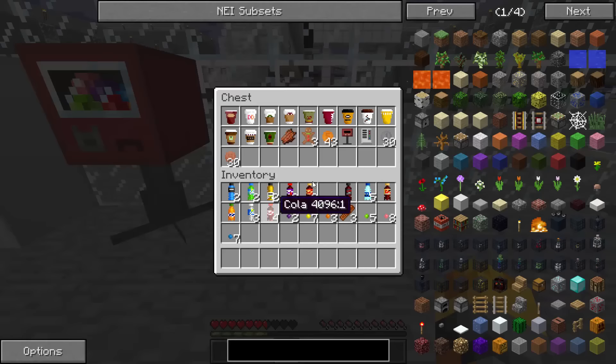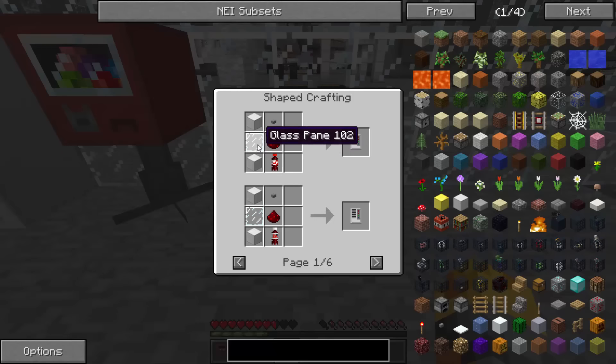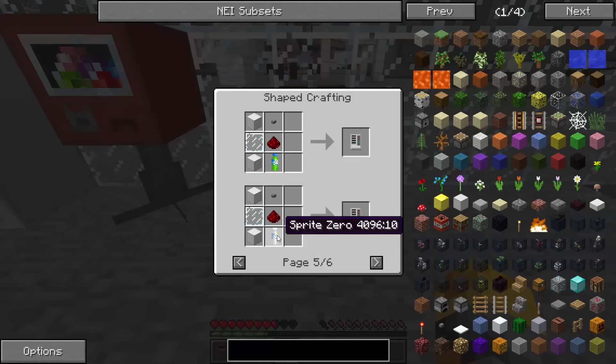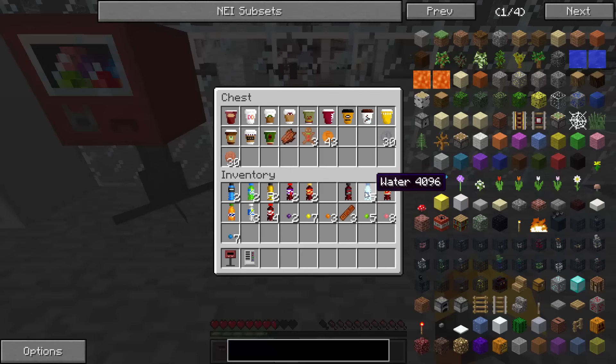Let me show you how to make these vending machines because they are quite hard to make. The soda vending machine is made with two blocks of iron, a glass pane, a redstone, a button, and any sort of cola — diet cola, caffeine-free cola, Cola Zero, vanilla cola, cherry cola, Fanta, Mountain Dew, Sprite, Sprite Zero, Powerade, or fruit juice. To make fruit juice it's water, an apple, some sugar, and a carrot. Powerade is made with water, lapis lazuli, sugar, and a golden apple.